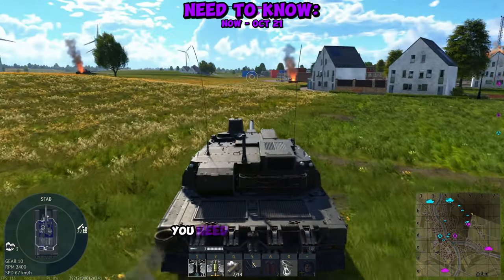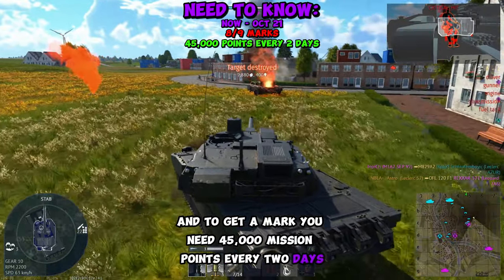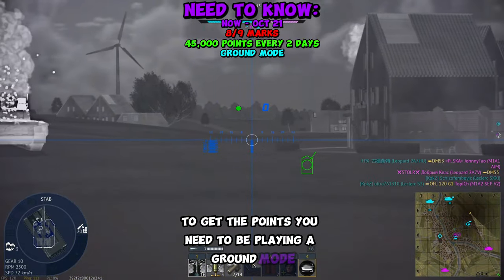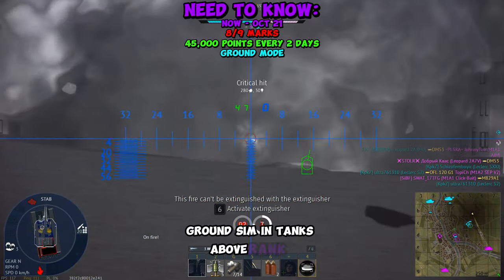To get the Boxer MGS, you need 8 out of the 9 marks, and to get a mark you need 45,000 mission points every 2 days. To get the points, you need to be playing a ground mode: ground arcade, ground realistic, ground sim, and tanks above rank 3.